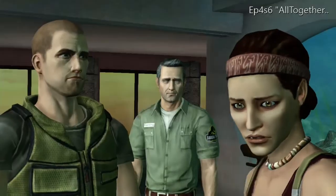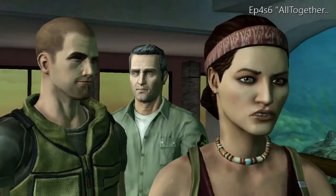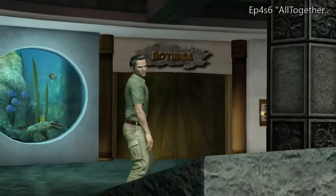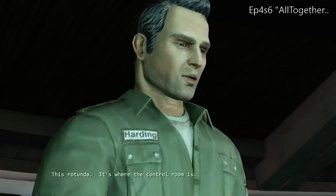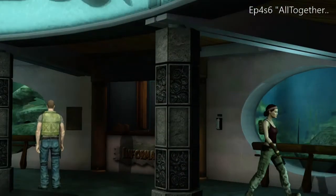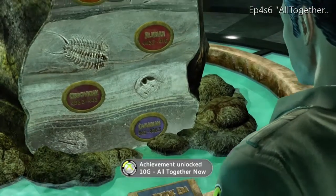Here we are in scenario six — the achievement "All Together Now." This is after your group gets back together after being separated. It takes several minutes into the sequence before the achievement unlocks. Shortly after the doctor gets shut behind the doors, you'll get your achievement.